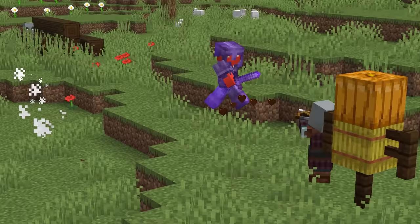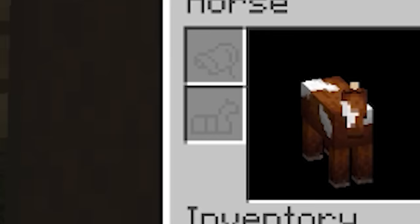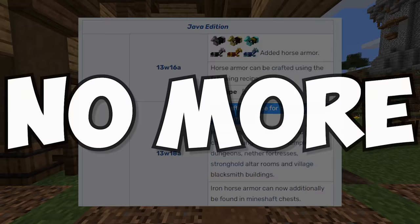Number seventeen: in a game called Minecraft you're going to have a bunch of crafting recipes, which makes it all the weirder when some get removed in later updates. Take horse armor, for example — when initially added in snapshot 13w16a, they had crafting recipes. But just 24 days later, they were removed. So we'll have to stick to fortress chests to get our supply.